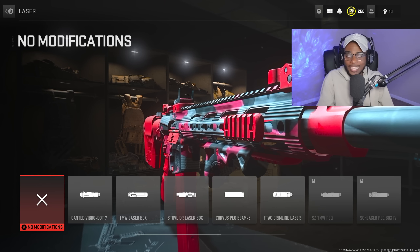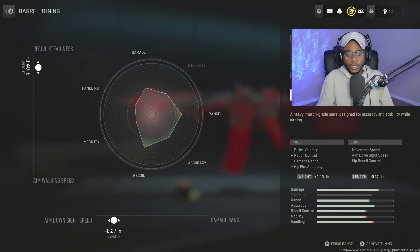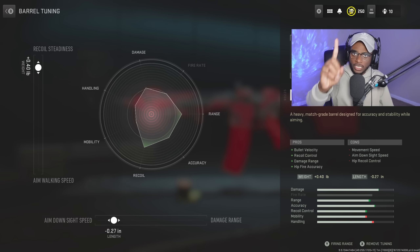We're skipping the laser. For the barrel, we're rocking the Bull Rider 16.5-inch barrel — the best barrel for the F-TAC Recon, giving increased bullet velocity, recoil control, damage range, and hip-fire accuracy. The recoil control is key because this gun has recoil without it. For the tuning, bump up aim-down-sight speed to negative 0.27 and recoil steadiness to plus 0.40 to make this weapon easy to use at medium to longer ranges.